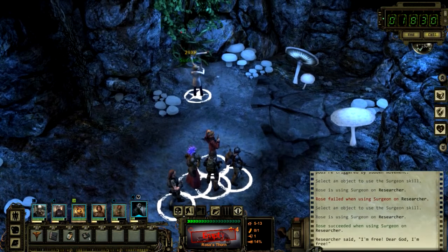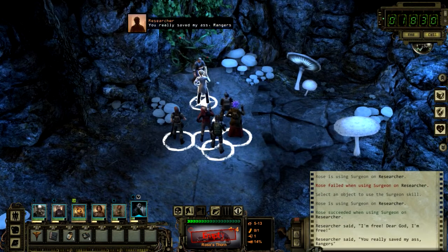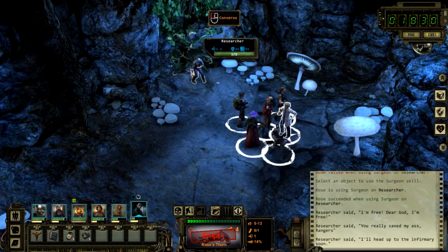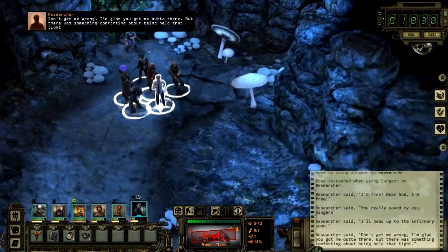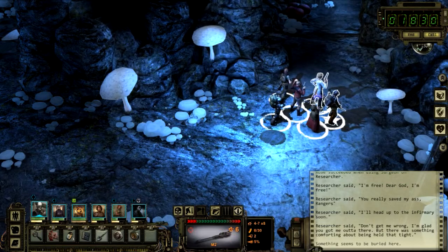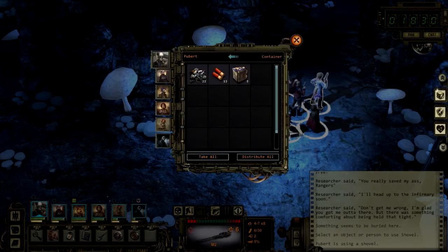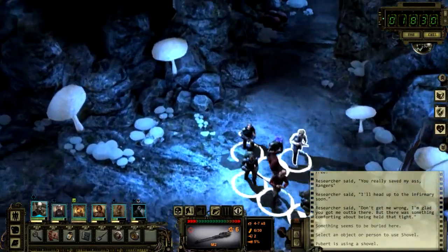We're free — 29 XP for that. He says we really saved his ass. 'I'll head up to the infirmary soon.' There's something buried here — let's use a shovel. Got some 5.56 ammo which is actually what we need, 12 gauge, some energy cells, and some junk. I may actually get energy weapons on somebody — not sure who yet.